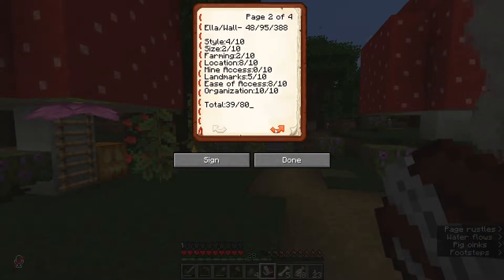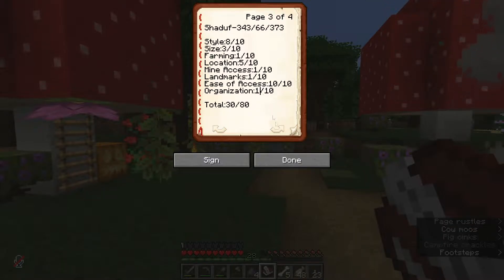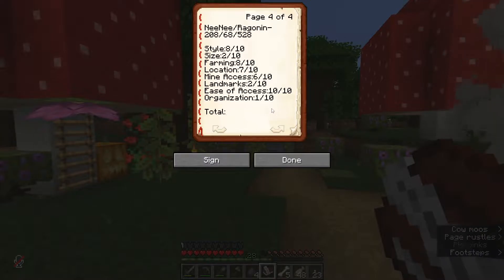Organization — a 3 out of 10... they're going to have to be a 1 out of 10. Actually, I'm going to give Shadoof an extra point on organization because at least she's starting to make a storage system. So in total that is going to be 34. They are our highest ranking member so far.